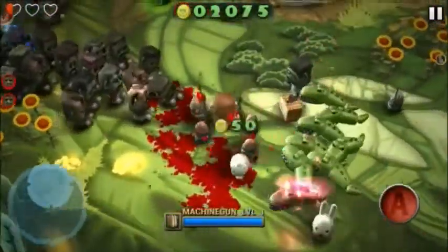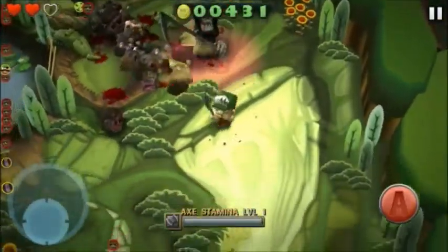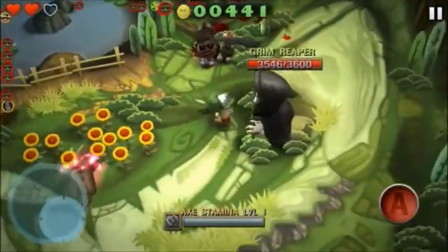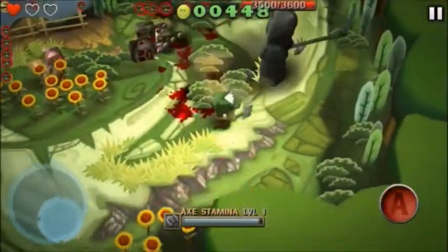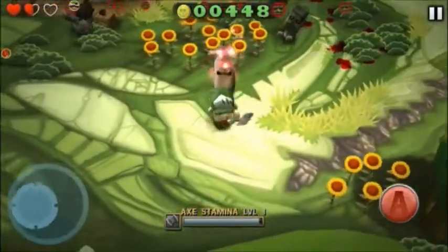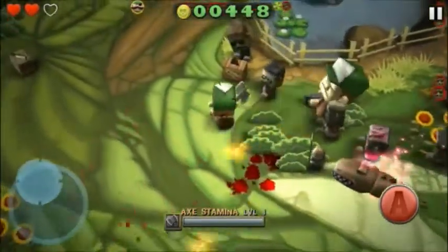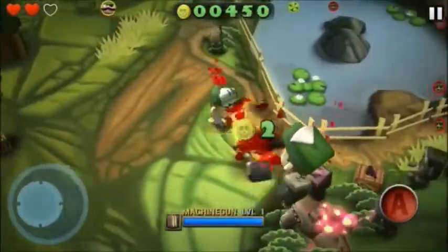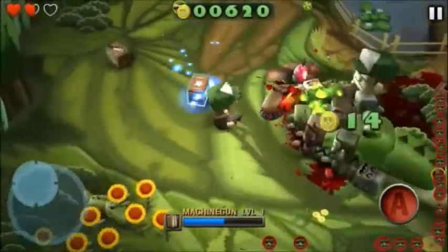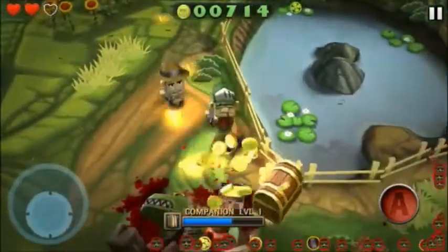Zombies spawn and drop from overhead — from the sky, basically. And there's all kinds of new bad bosses and stuff. They got moose, that's the plural of moose, that's what I was trying to say. And a bunch of huge lumberjacks, there's like a big white bunny.